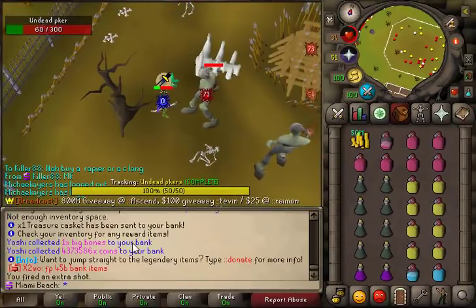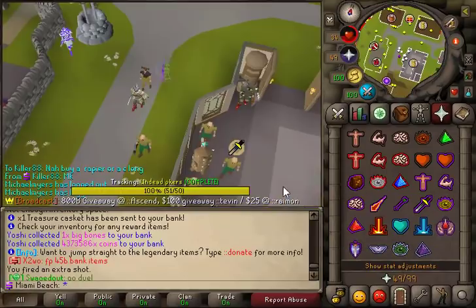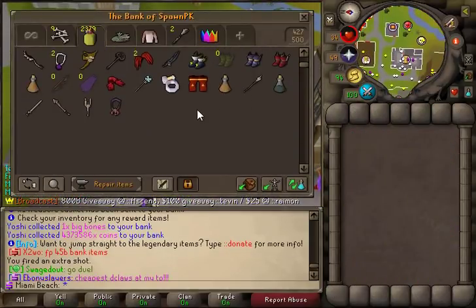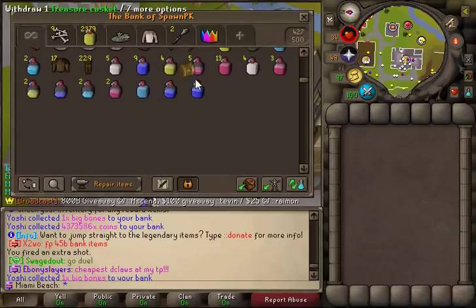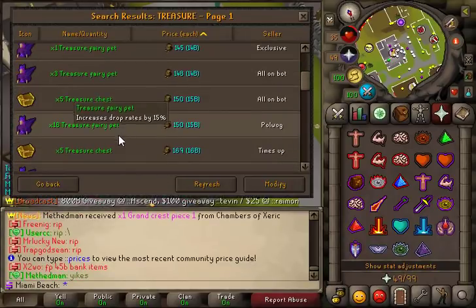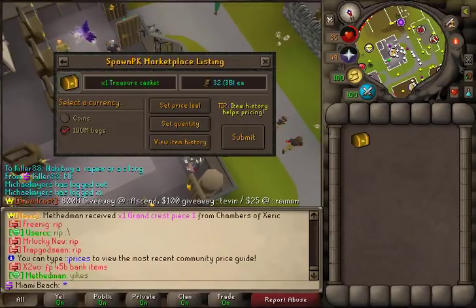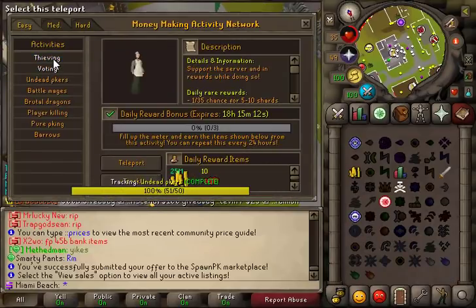Okay guys, so we just finished our daily — treasure cash has been added to our bank. Let's go back home and see how much they're selling for. We're going to sell them. Oh, we got chaotic vandals — we're going to sell the treasure casket. How much are they going for right now? They're going for 3.5 bill — damn, that's a lot. 2.5 bill in there for 3.2. I want to sell really fast.